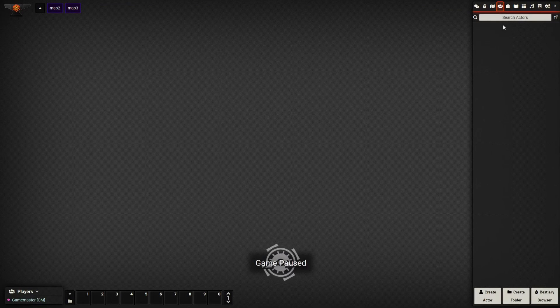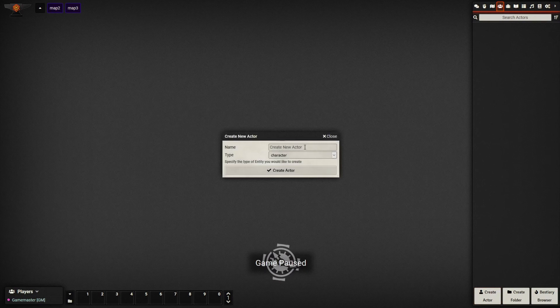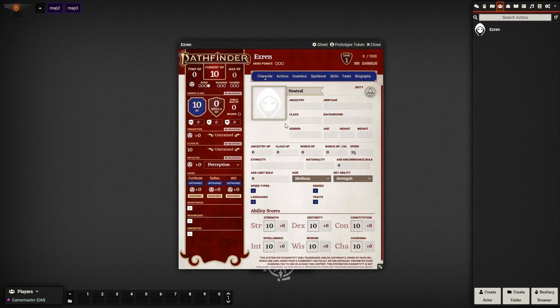Hello everyone. I'd like to give you a demo on how to create a character in Foundry for the Pathfinder 2 system. For the example I'm going to do, I'm going to do Ezrin, which is one of the Iconics, specifically the Level 5 version, because it's a little bit more interesting.